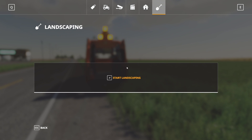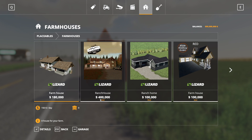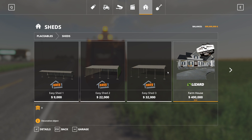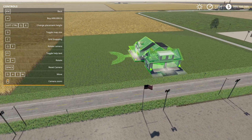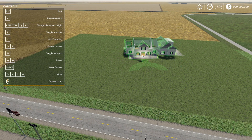Let's go ahead and place down the initial structure and then we can start decorating it. By default it's under farmhouses. I've went ahead and edited the mod to put it under the sheds, since we already have a placeable house on the map and you can only have one per farm. This farmhouse is $400,000. Honestly I would expect this to cost a lot more. I guess if you're living in the middle of nowhere it would be cheaper, but where I live this would go for quite a bit more than that.